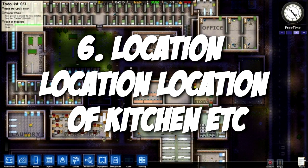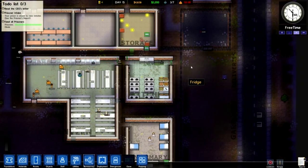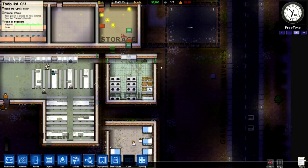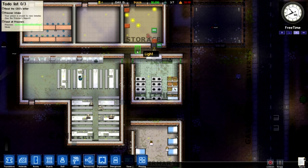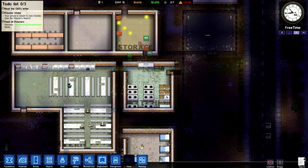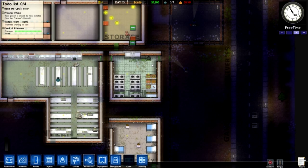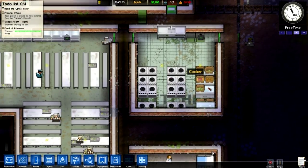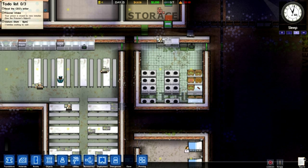I've loaded one of my small prisons here to show you the next few tips. Build your kitchen close to the deliveries area — because they will keep running back and forth for ingredients. It will just increase efficiency. What I've done is link storage and the kitchen through a kind of staff back alleyway, fenced it off and put staff doors in there, so they can just rush out and collect stuff. It will just reduce time between collecting and cooking.